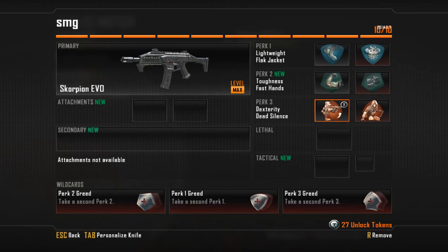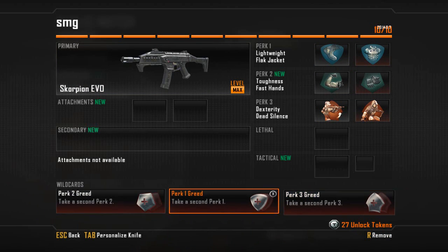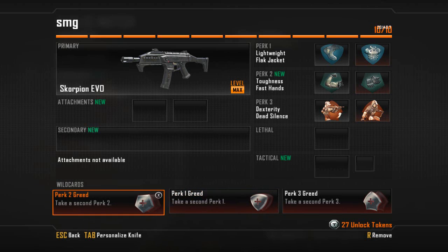The reason the count works is because three of these slots are taken up by the Wild Cards allowing me to have the extra perks. And that's what you've got to bear in mind — the Wild Card also takes up a slot as well.